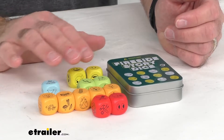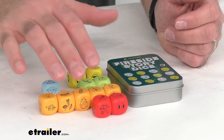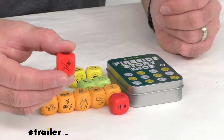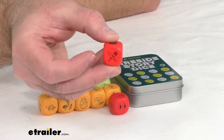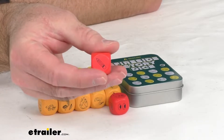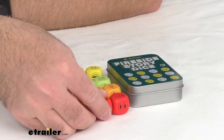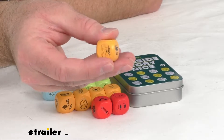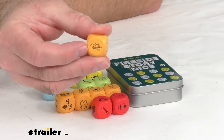There are going to be 12 wooden die included, and as you notice the colors, each color is a category. For instance, red is going to stand for actions, so each of the symbols on the red die is going to have some kind of action involved. And then when you move to orange, orange is going to stand for objects. Let me see if I can give you some views here of the objects that are here.